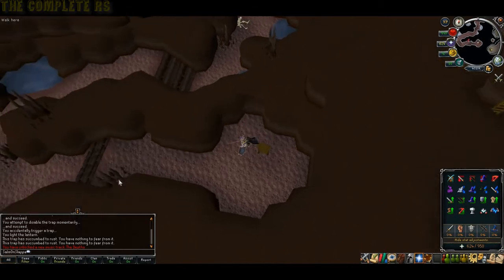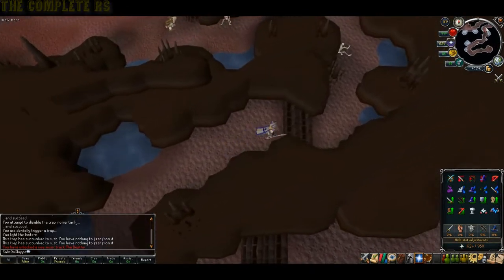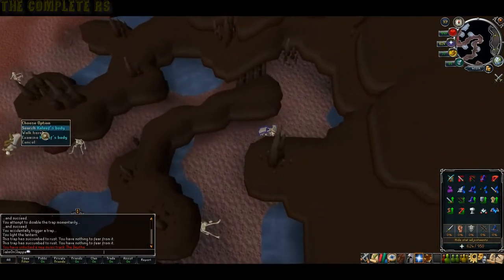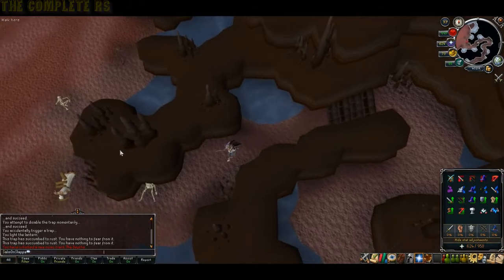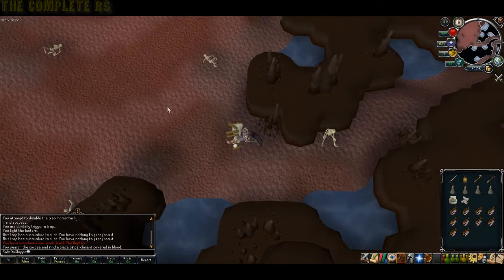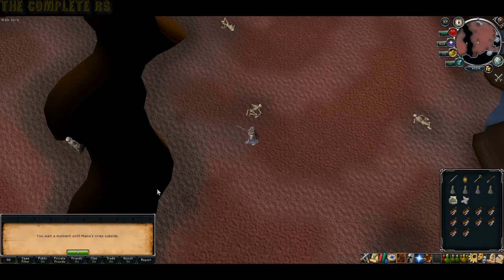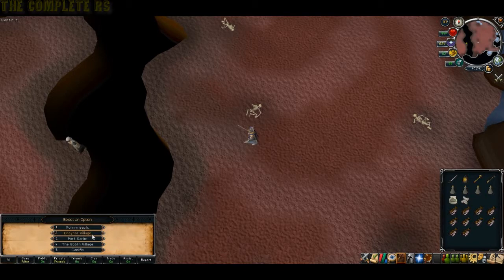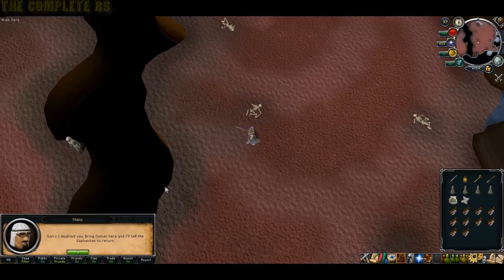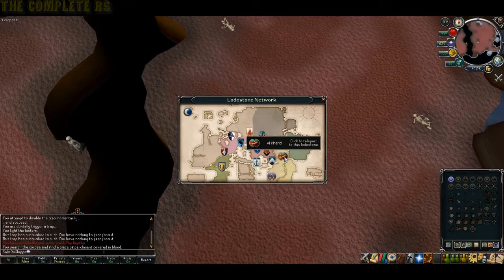Once you're down, follow the path all the way around and eventually you'll come across a dead body. Search Caliph's body and you should get a little note — quickly read the note, then head west and talk to the person on the other side of the canyon. The first dialogue option you want is 'Drain a village', and the second is option number four. They'll then tell you to talk to Osman in Al-Kharid.